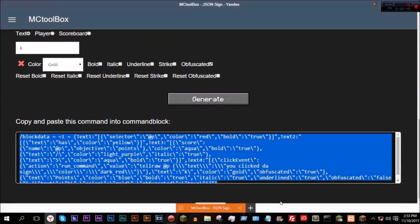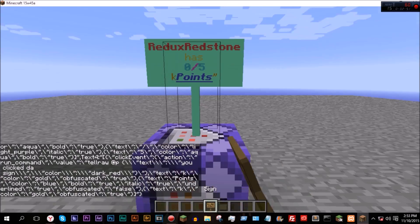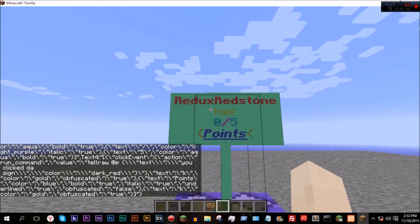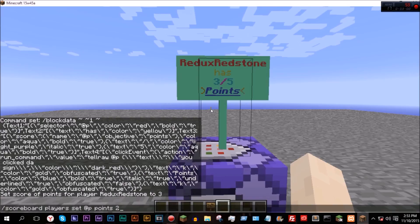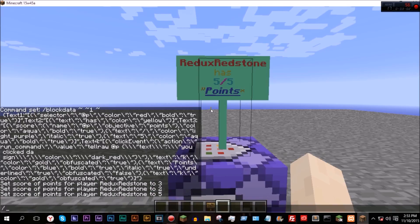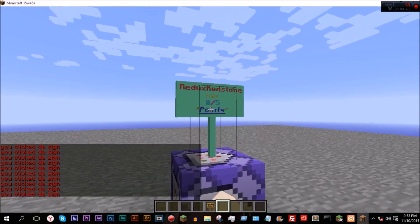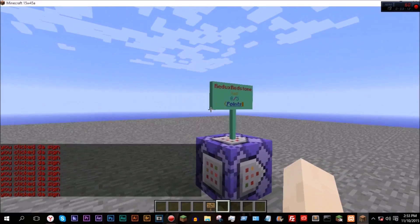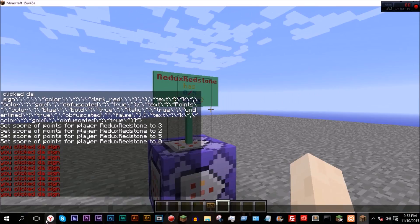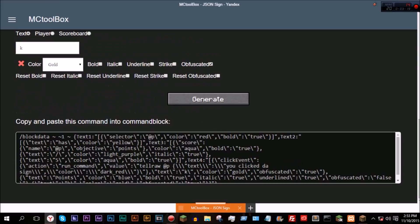And here it is. So now if we come over into here and paste this down, there we go. So Redux Redstone has zero out of five points. So if we do scoreboard players set at p, points, and then three, two, five, and then just back to zero. And there we go - 'you clicked sign' as a click event. So this can make very complicated click events. You can even just copy and paste this into multiple of these like six different times, and it will work.